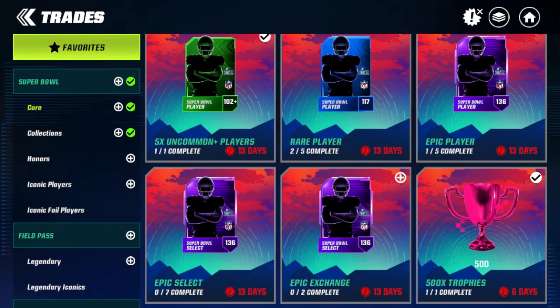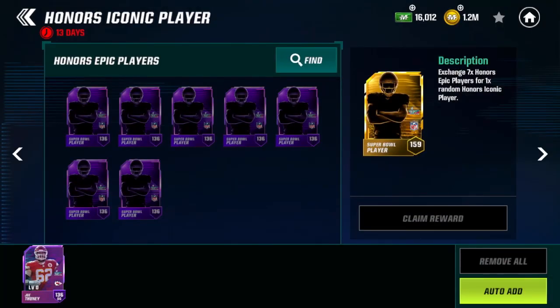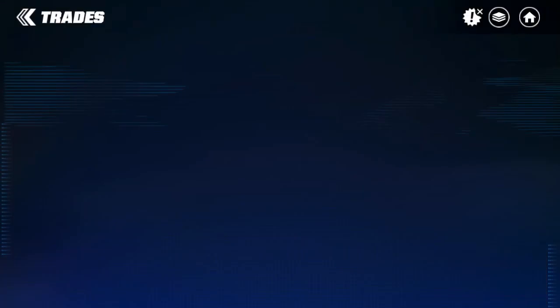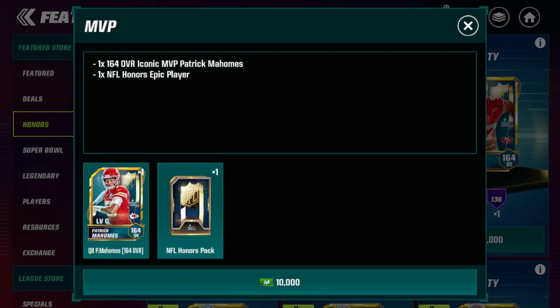If you go do the epic select inside of the Super Bowl promo, these NFL honors players are not currently in the packs — this could be fixed depending on when you're watching. The random exchange description says seven honors epic players for one random, but it does let me put in my Joe Toney who is not an NFL honors player, so Super Bowl epic players can go into the random honors iconic. They are 10,000 Madden cash in the store — you can buy the 164 overall and also get a random NFL honors epic player with that offer.